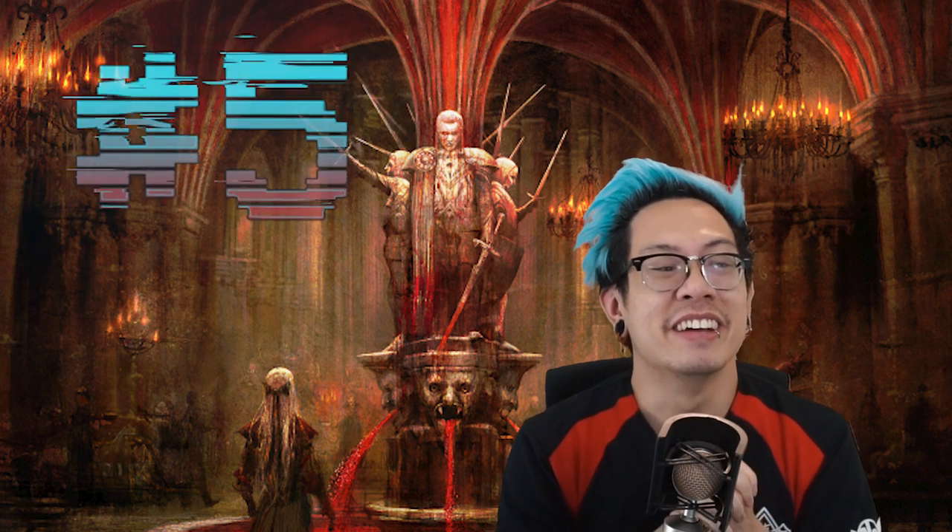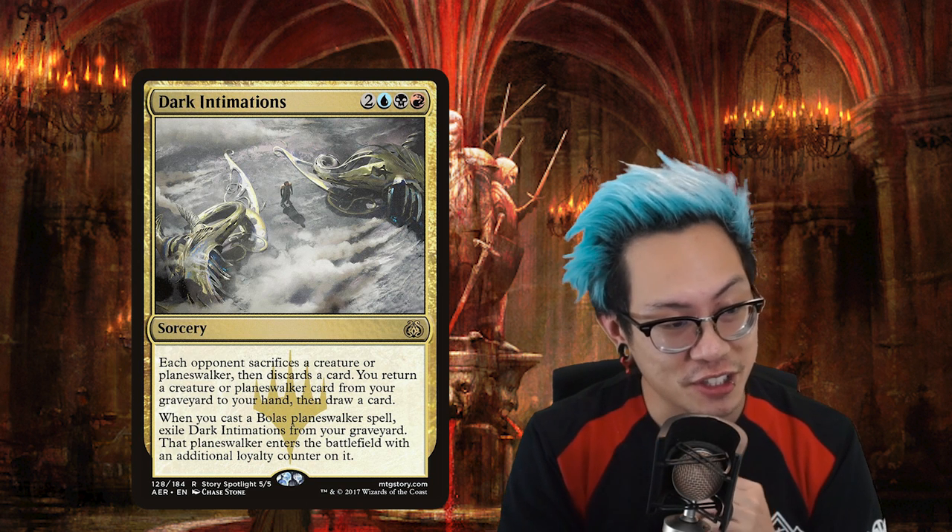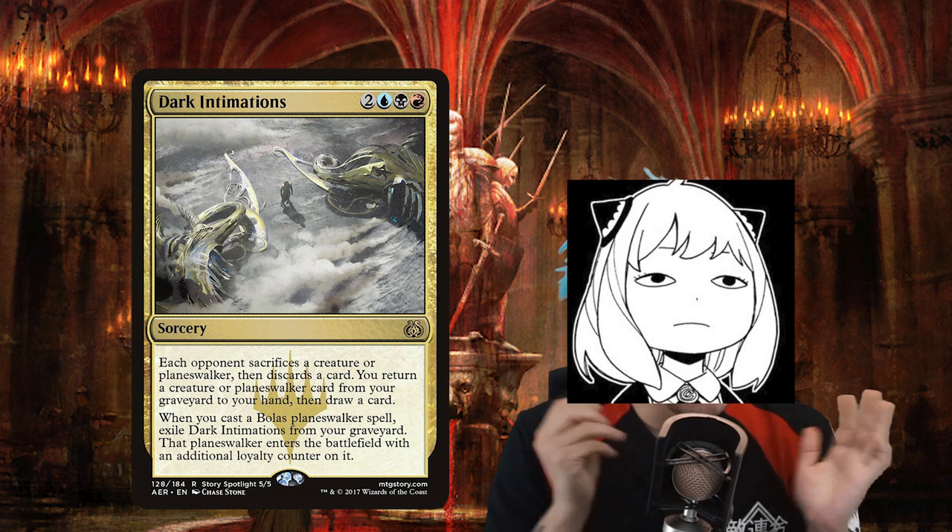Number five is a spell I love because it's got that little brother energy. It's Dark Intimations — two blue, black, red. Each opponent sacrifices a creature or planeswalker, then discards a card. You return a creature or planeswalker card from your graveyard to your hand, then draw a card. And when you cast a Bolas planeswalker spell, exile Dark Intimations from your graveyard — it comes into play with an additional loyalty counter. Not that I would ever play a Bolas planeswalker, but if I did, this would also just benefit me even more.